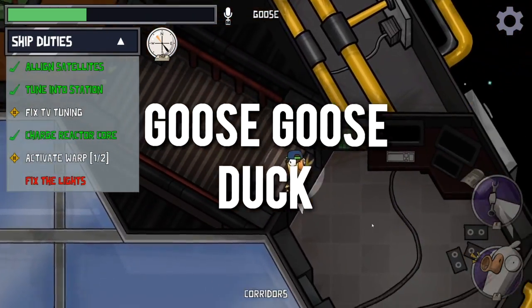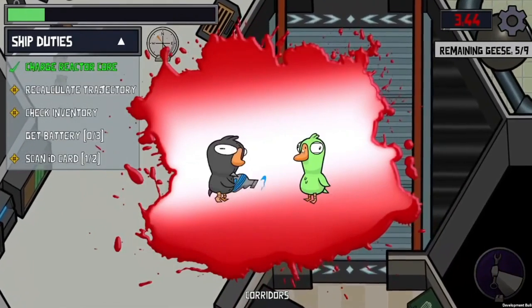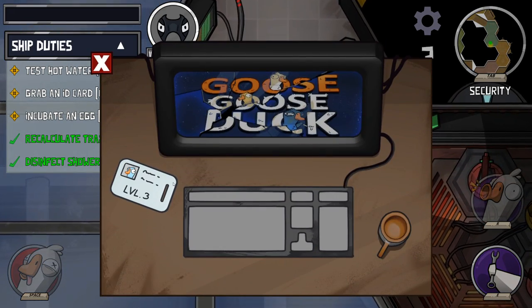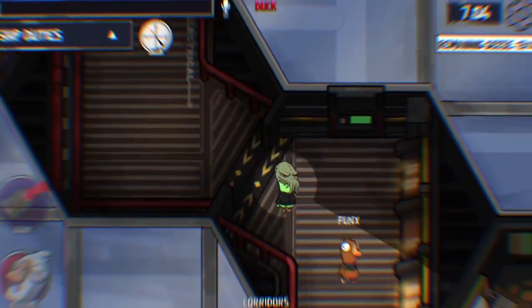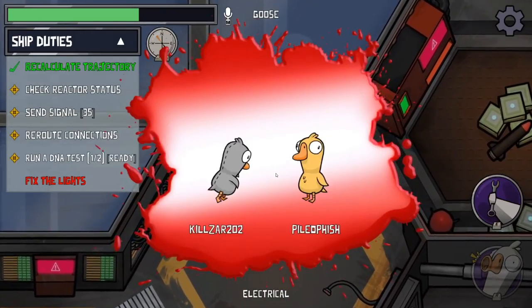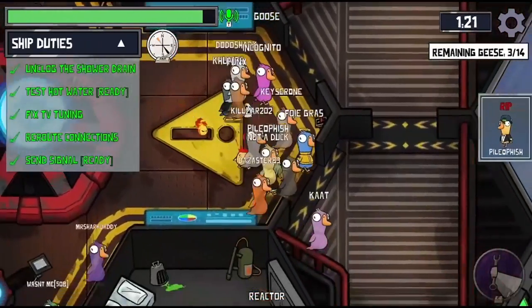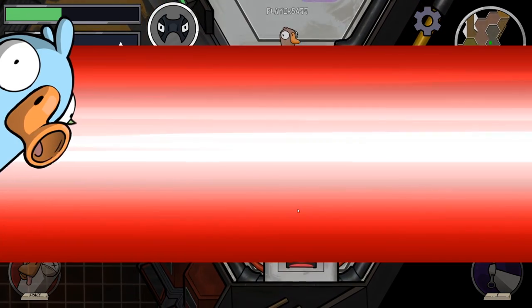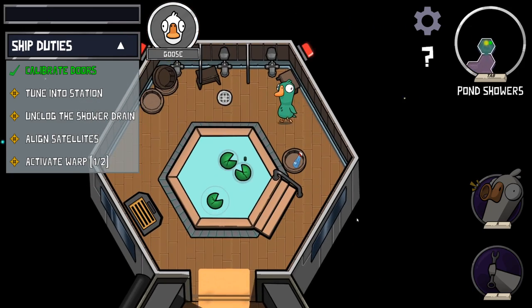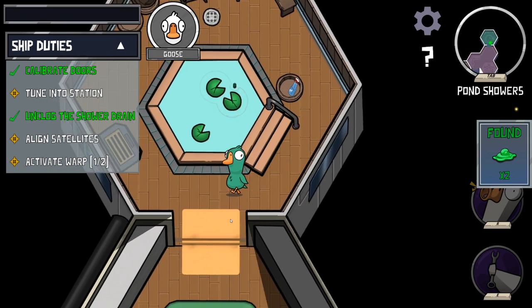Goose Goose Duck looks like free-to-play Among Us but really improves on the formula with a lot of added content. You and your crew on the SS Mother Goose must work together to keep the ship in shape, while ducks on the enemy team are disguised and out to eliminate your squad one by one — it's up to you to vote them out. There are 4+ game modes and over 20 sub-roles, and you can play with up to 16 players. Minimum specs are an Intel Core 2 Duo, 2GB of RAM and integrated graphics.